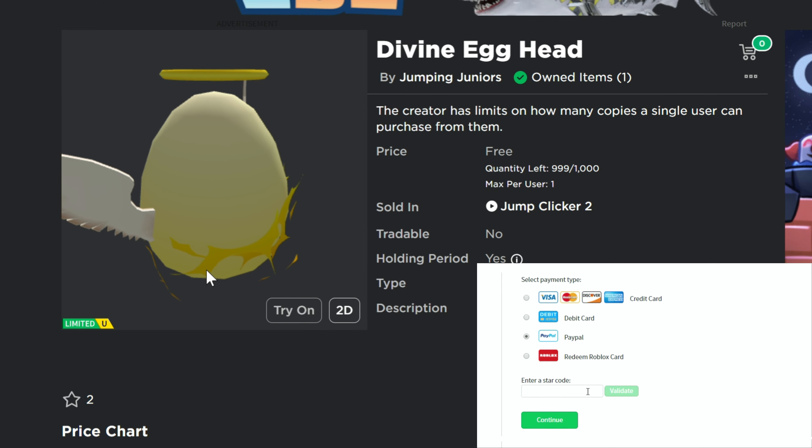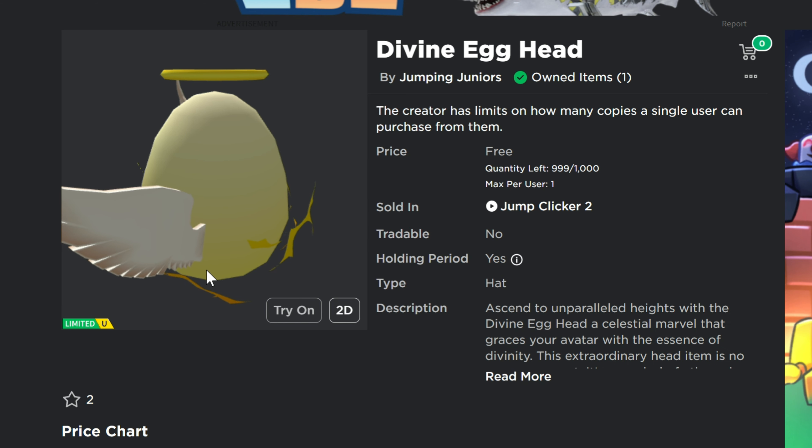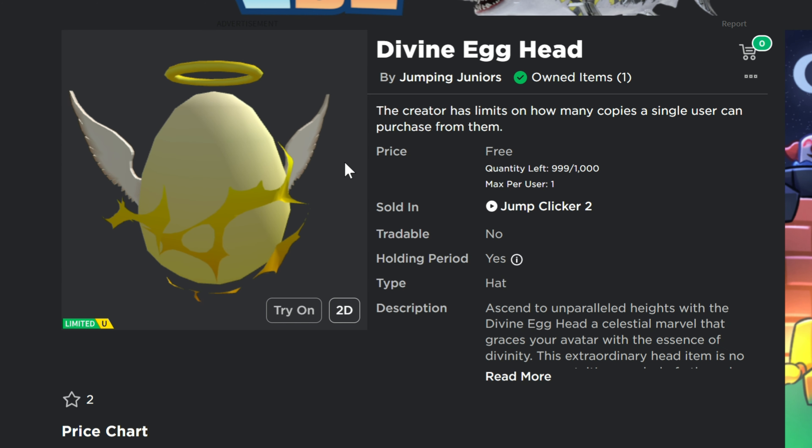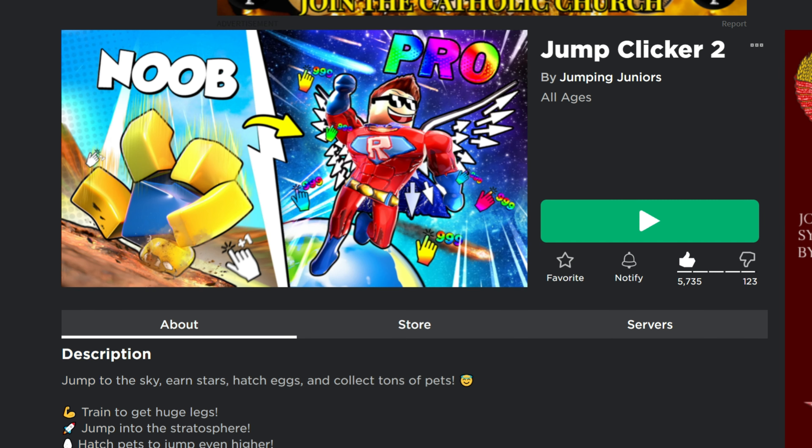It looks like the eggs are starting — this is probably the kickoff of Egg Hunt 2024. This is a free limited UGC item on Roblox; there are a thousand of these available. The game you need to go into to get this item for free is Jump Clicker 2.